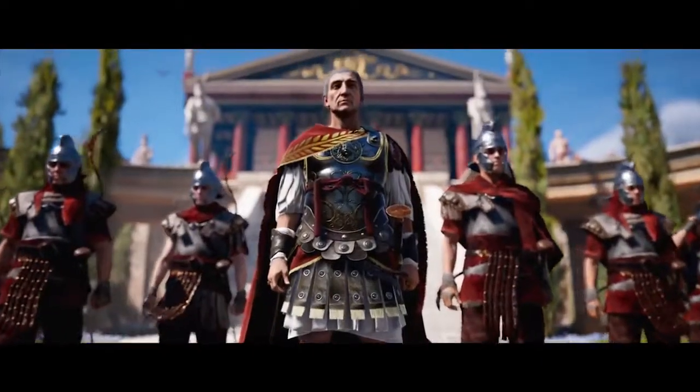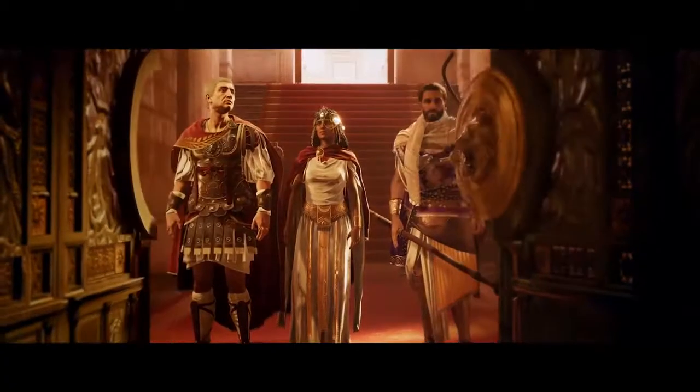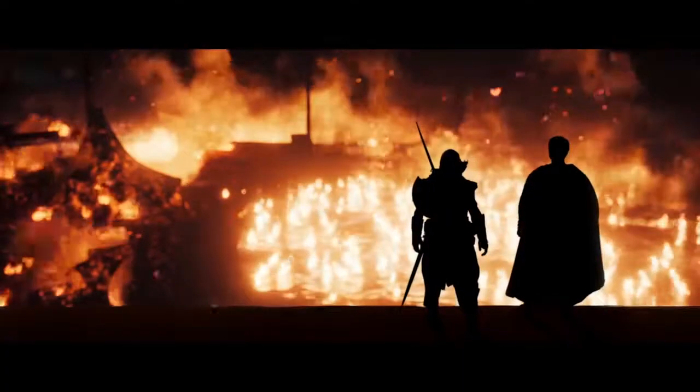Cleopatra would soon have a powerful ally of her own. Caesar shows up at some point, chasing after another Roman — Pompey. Pompey came to Egypt in order to be protected, thinking they had an alliance. But Ptolemy, knowing Caesar was coming, decides to assassinate Pompey as a gift to Caesar, which only infuriates Caesar — saying Pompey was his enemy, yes, but also a Roman. You cannot kill a Roman like that. And so this pushes Caesar to ally with Cleopatra.